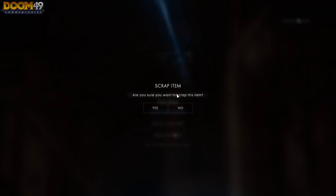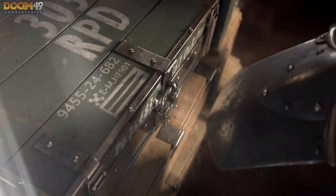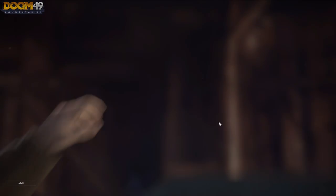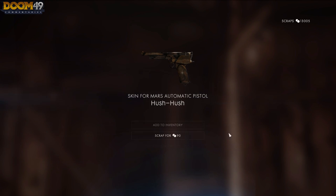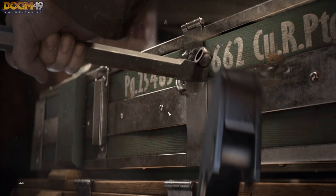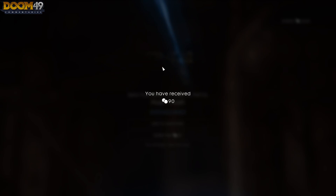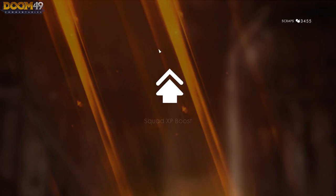It seems like we're scrapping a lot more than we're getting. I want that USA skin — everybody's going to be chanting USA in the chat. Squad XP boost — scrap that, we don't need that. That's five squad XP boosts. Come on, we gotta get the USA skin. Now they call it the Hush Hush — that's the third one that looks exactly the same. Another squad XP boost.